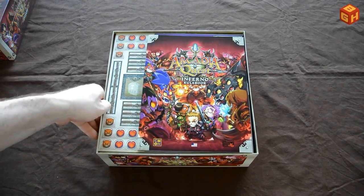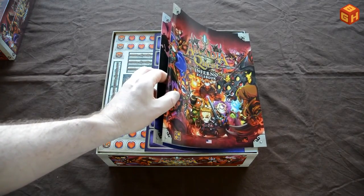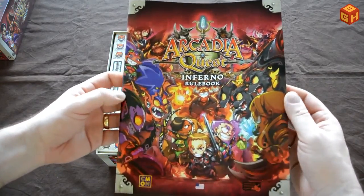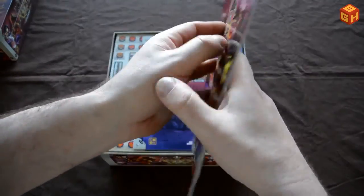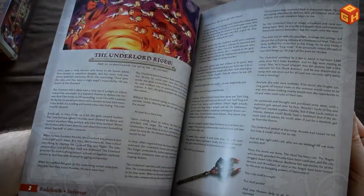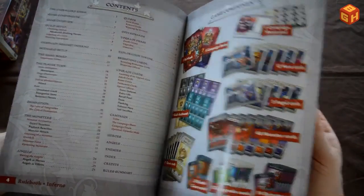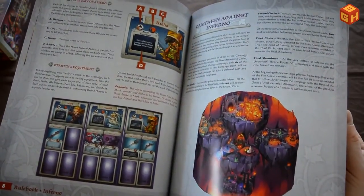It's a heavy box, which we will see is because it's filled to the brim with goodness. So first of course the rulebook with the nice art on the front and a summary on the back. It has some backstory about the Inferno, pictures of what's in the box, the game overview, rules, and setup.